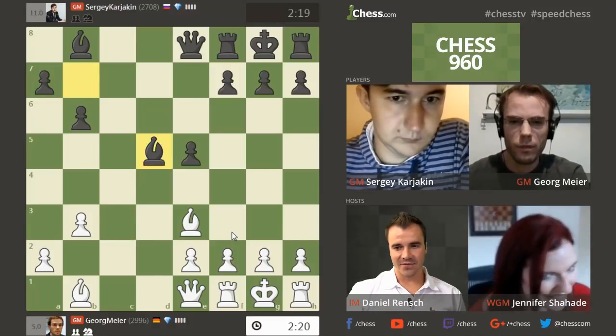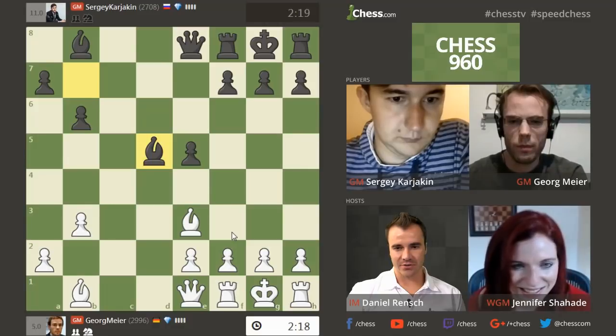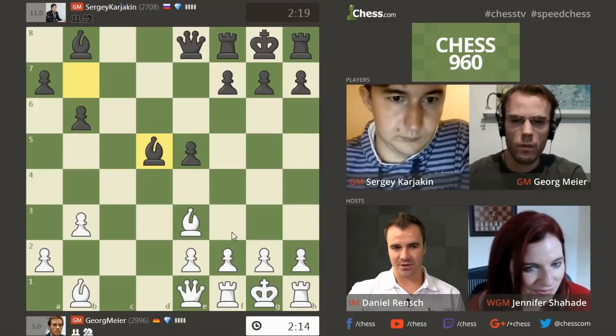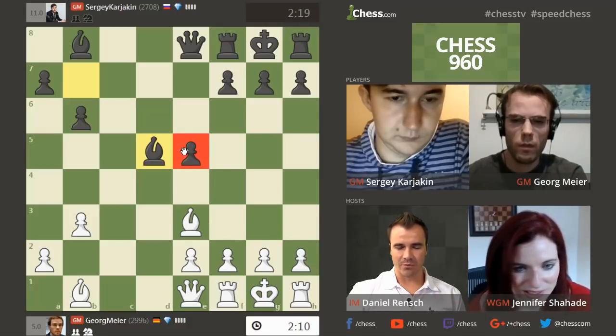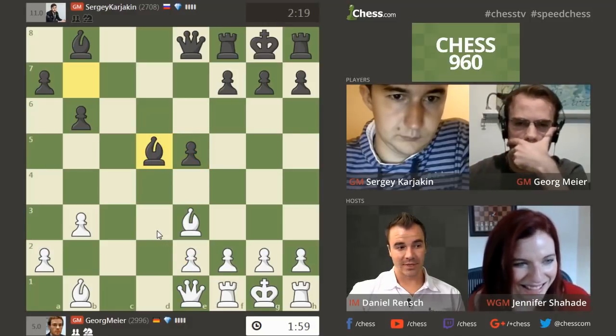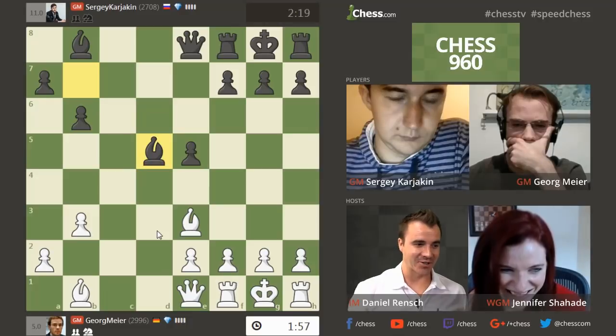Here the d5 strike shows that Karyakin is trying to return the favor and also have an open center. Suddenly it actually looks like Sergey is in a decent position. He's got the lone center pawn — hashtag make Aaron Nimzovich proud. He's got the center pawn here, and Gorg's pawn on e2 isn't so happy. That's a long hashtag — sometimes you go with the long hashtag just for irony.